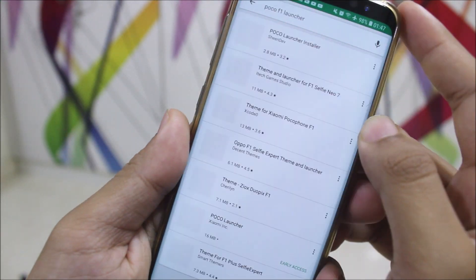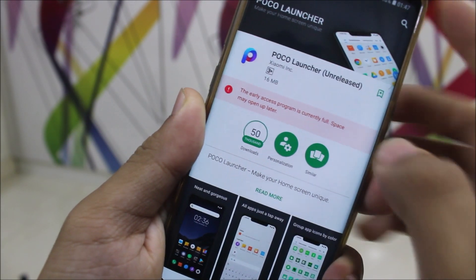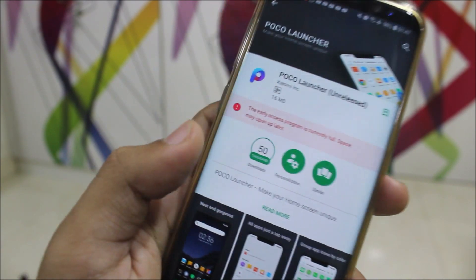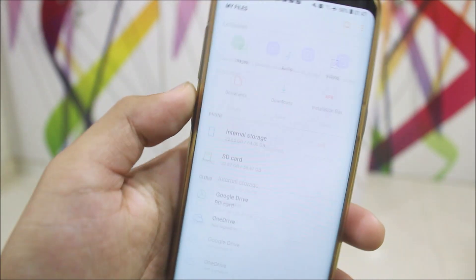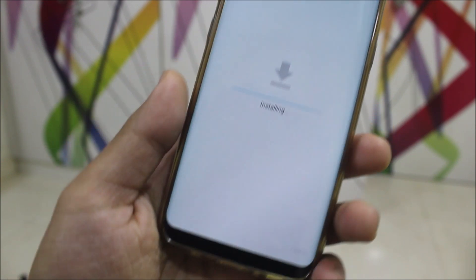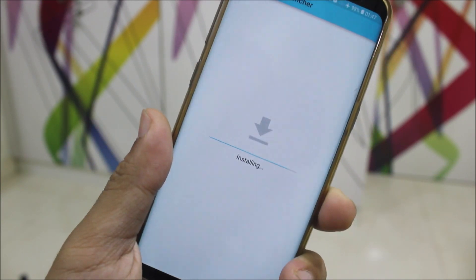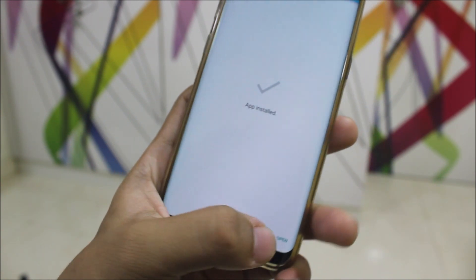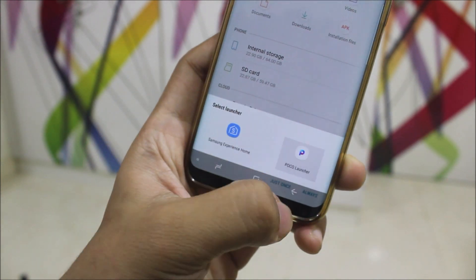I've already searched for it — 'Poco F1' — and this is the Poco Launcher by Xiaomi Inc. Currently it says the early access program is full and space may open up later. Don't worry, I've already downloaded the APK from APK Mirror, so I'll provide the link in the description. Just install it easily, and if it doesn't install on your device, comment down your device name and Android version so I can check if it works.